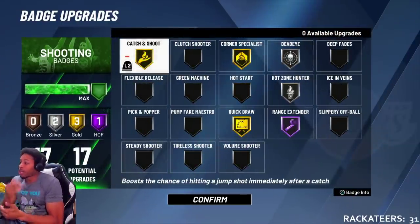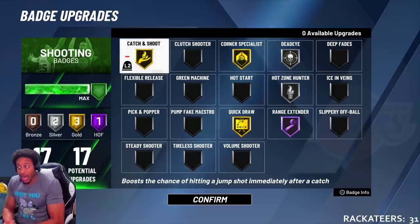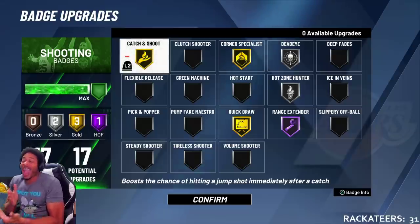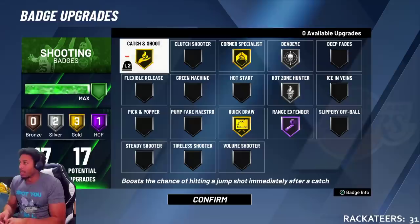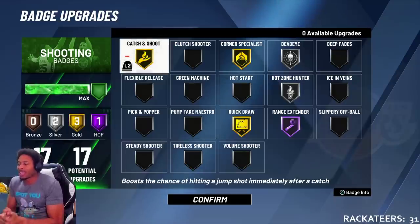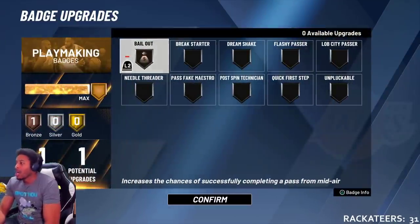The shooting badges — this is the secret sauce. We put some data out the other day: for big men with lower-rated three-point shots, your shot release is slower. If you got a lower-rated shot, it's going to be slower. So here's what I did: catch and shoot, corner specialist, hot zone hunter on silver. Quick draw — I had to put it on gold because it was just too slow otherwise. Dead out on silver. I shouldn't be shooting in nobody's face, but shoot-over-toes is back in the game. Range extended on Hall of Fame — once I did that, this dude is cash. Playmaking badge: just one badge — bailout. I got bailout because sometimes I go up and need to pass the ball off, since he goes up a little bit slower than you think. So you do gotta kick it out.